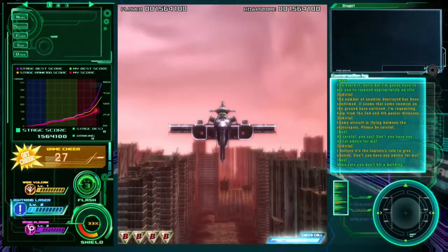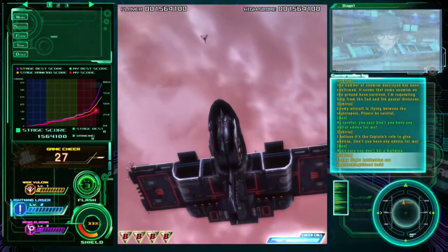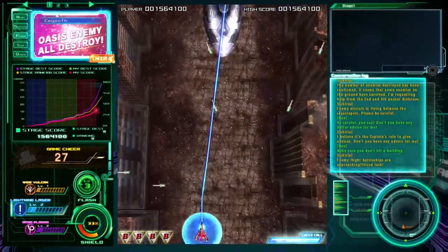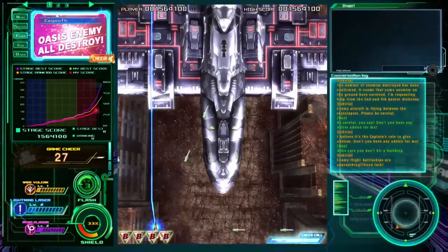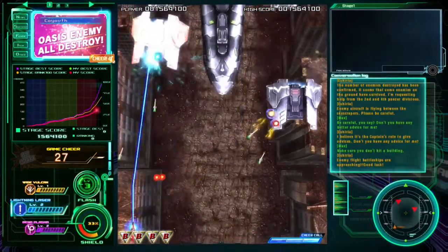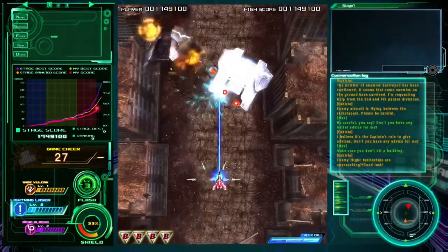The levels are split up into stages — as you can see on that graph, there's blue, yellow, and red — which are always followed by a boss battle. The boss battles are pretty impressive, but if you've ever played a game from the 90s, you'll know the deal: if it moves, shoot it; if it's flashing red, shoot it.